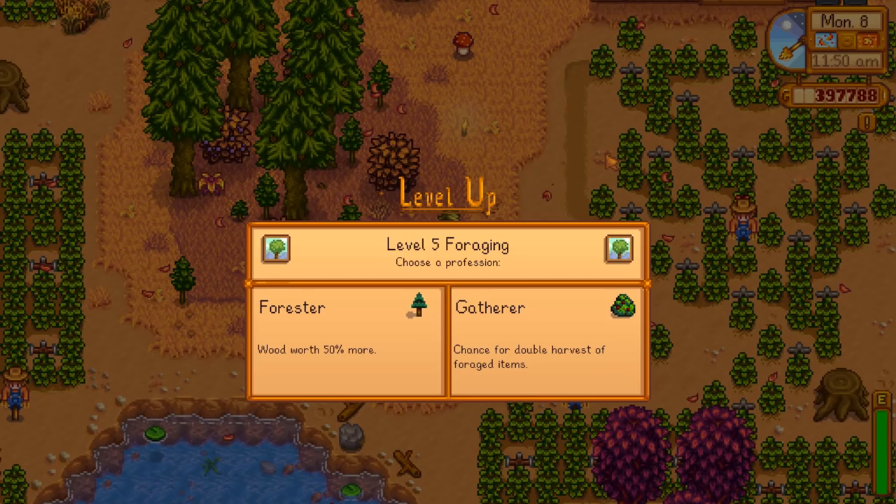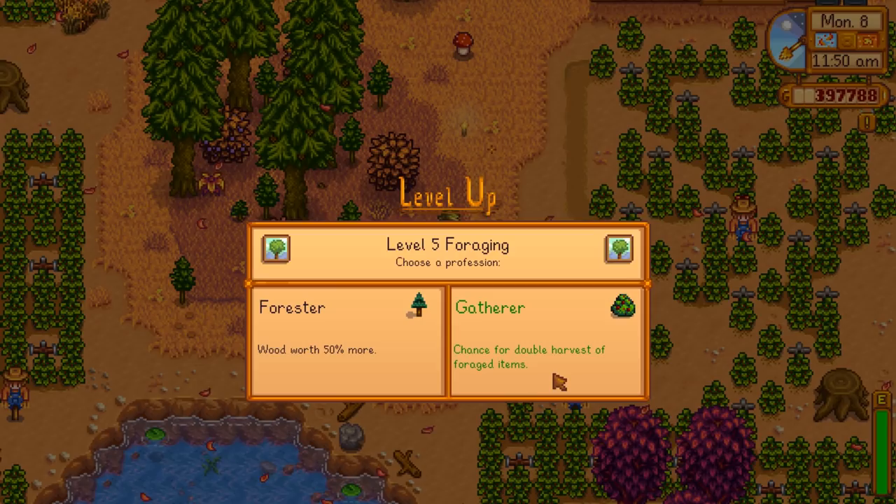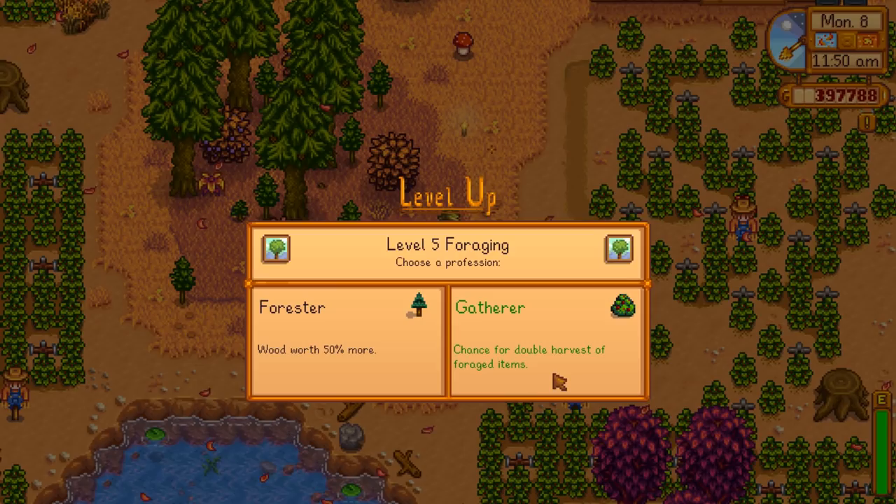At foraging level five, like any skill, we get a choice: either Forester — wood is worth 50% more — or Gatherer. I wouldn't waste your time on Forester; I doubt you're selling any wood, and it's not worth very much. Gatherer is the one you want: a chance for double harvest of foraged items. You have a chance to get twice as many of the items you're trying to get, which is twice the experience and twice everything.